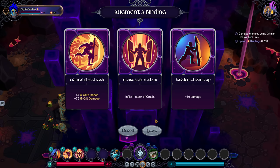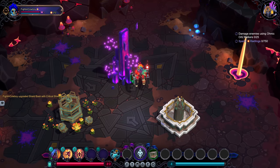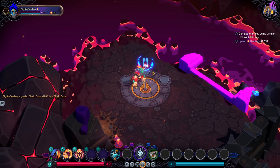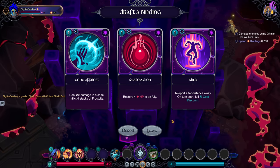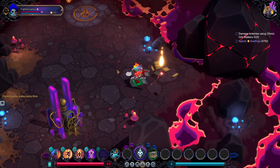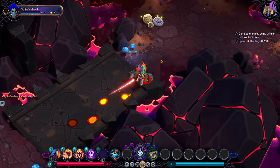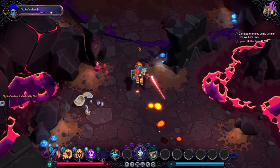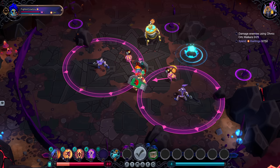Let's go crit damage for the common augment. An extra stack of Crush isn't a bad thing necessarily, but there's some other stuff I think I'd want more. Let's go critical Shield Bash — just ramp that up. And as for the tuner, let's go Blink. Out of everything you can take, the thing with Blink is movement is always useful. There's never a time where Blink's a bad choice, just because of how important positionals are in this game. You can't go wrong with Blink, ever.